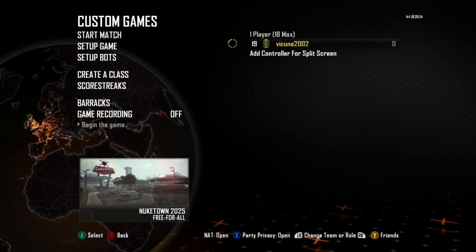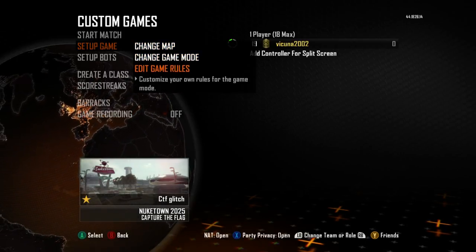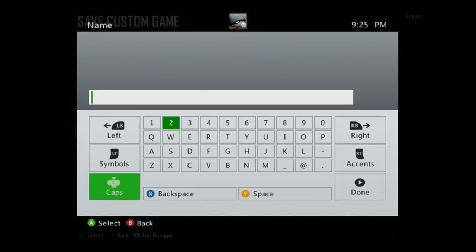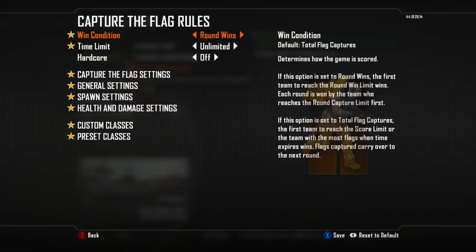Once you find a Capture the Flag-style custom game, simply load it up in Custom Games. Then go to Setup Game, go to Edit Game Rules, and save the custom game. It doesn't really matter what you name it — I named mine 'Unlimited XP' — but name it whatever you want and go ahead and save it.